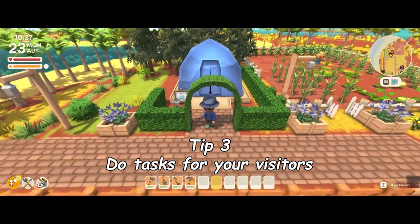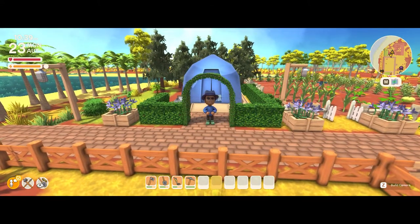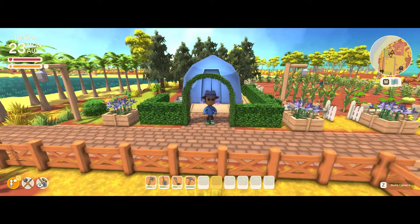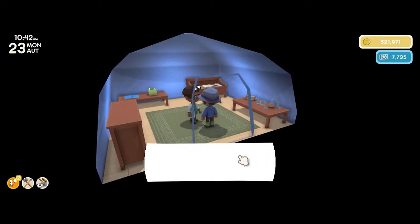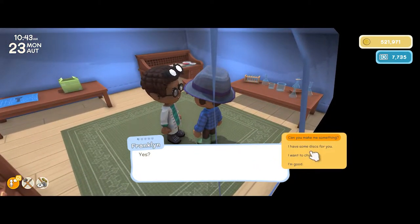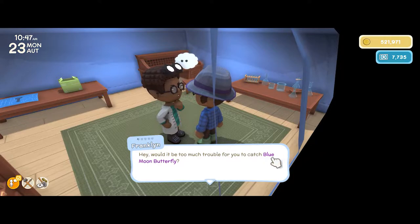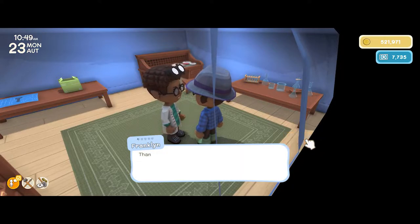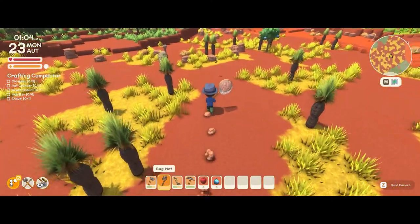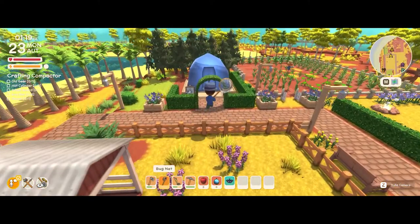Tip number three is to always do daily tasks for your visitors. The main goal is getting visitors to stay, and for that they have to like it there. Go up to any one of them in the visiting area, go to Let's Chat, and say Do You Need Anything. From there they'll give you a daily task — anything from catching a bug to trading items or buying something off them. This one is pretty easy, just catching a blue moon butterfly, and they even tell you where it is. You catch it, go back, and give it to them.